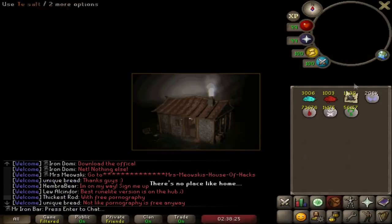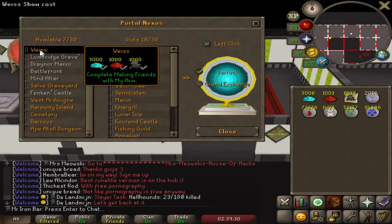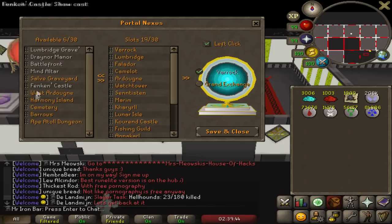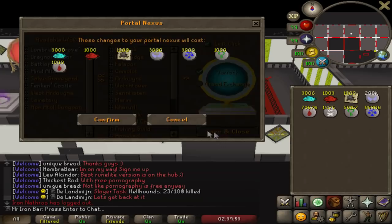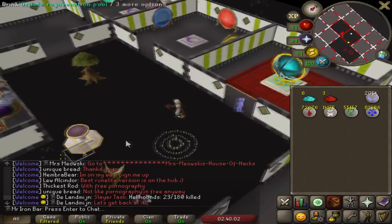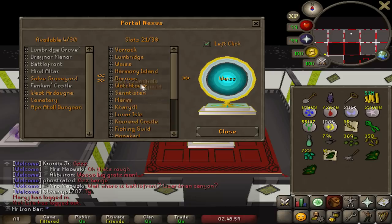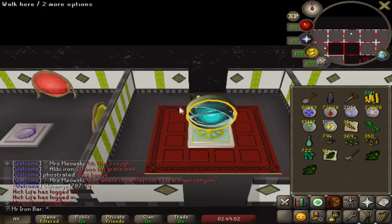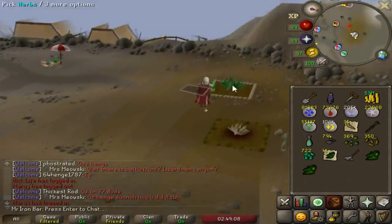I had to spend like two hours to get all these Arceuus unlocks. There are a few things I need to unlock: the Wise Portal and also Harmony because there's an herb patch there, plus Barrels for Master Clues. These are some of the more useful new ones. Now I can do my herb runs a lot more efficiently. You can actually rearrange the teleports to different orders, so I'm moving all the farming ones and Barrels to the top so I can easily click on them without scrolling down.